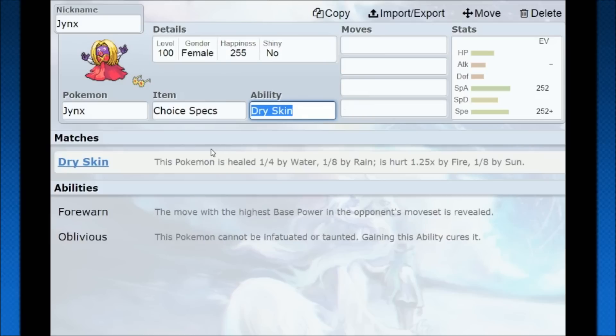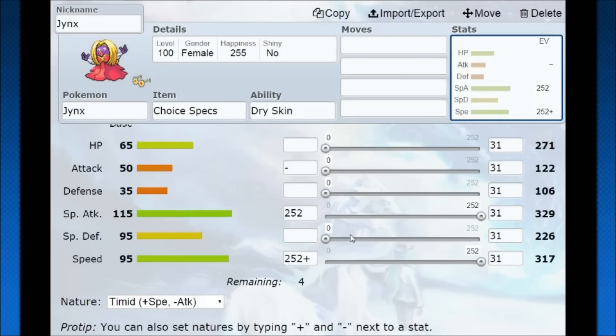On the other end of the spectrum, you could run Jinx with Choice Specs — essentially the same moveset, but you'll be Timid instead. You won't outspeed as much, but you'll have higher special attack damage from the Choice Specs, so you can look at it from a more offensive standpoint.